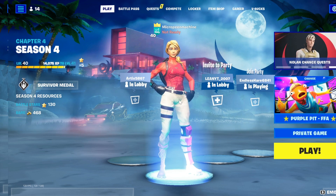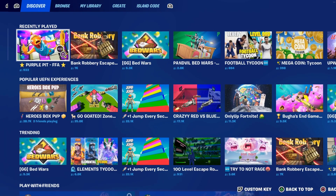Today I'm going to be showing you guys an XP glitch that will allow you guys to reach level 200 here in Chapter 4, Season 4 Fortnite much quicker. So let's go ahead and hop right into it.